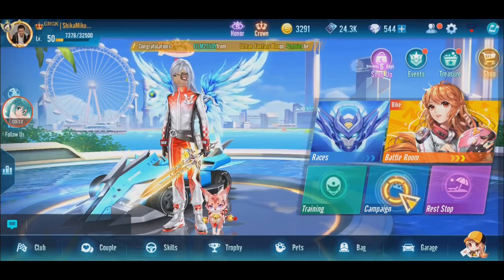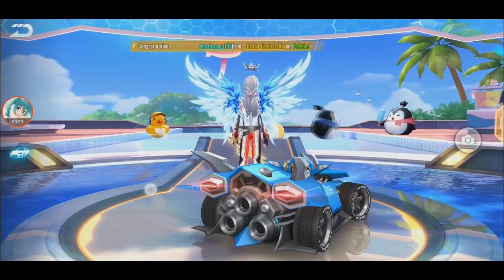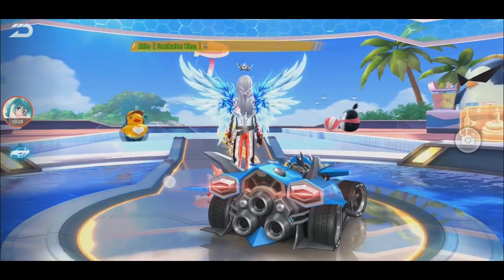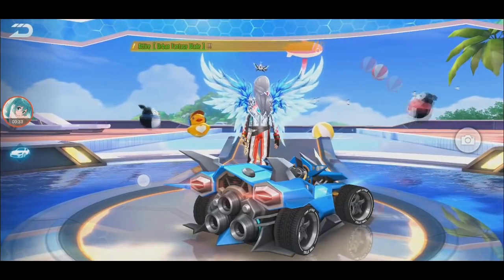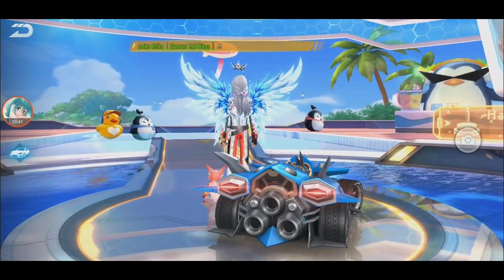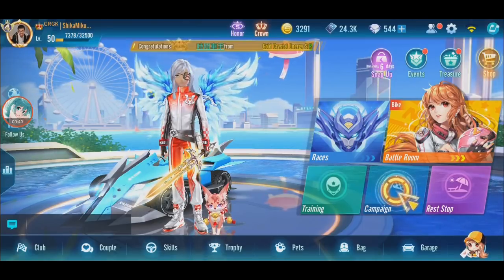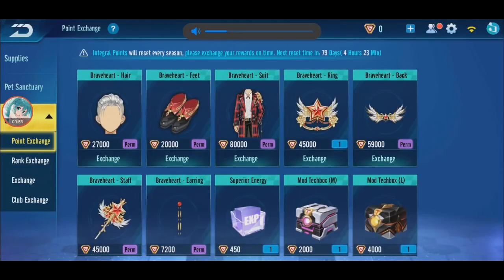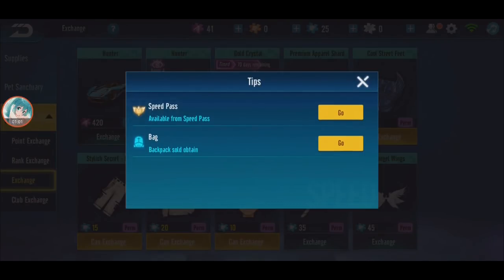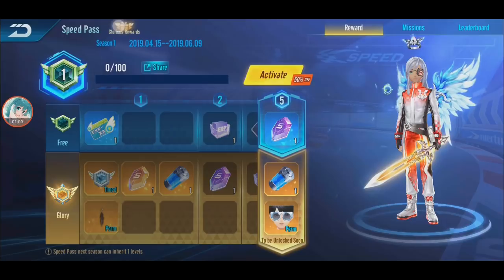Speed battle pass - you have to go to the silver icon on the main screen, click it and Speed Pass appears. The reason it was hidden is because season one starts on April 15th and right now it's still the 12th. Same concept as QQ Speed Mobile except the rewards are different. XP is 315, not 240, so this is more than QQ Speed Mobile. Missions include daily log in, bring a pet, complete rank games, get top 3, and race with a friend.